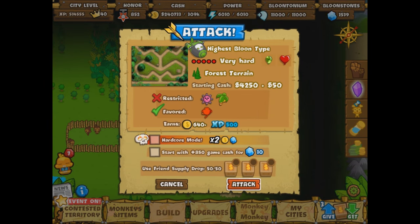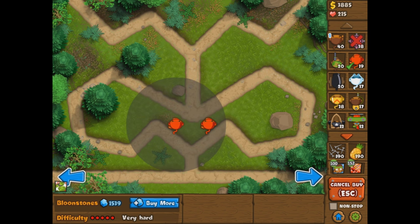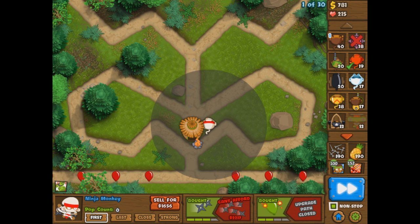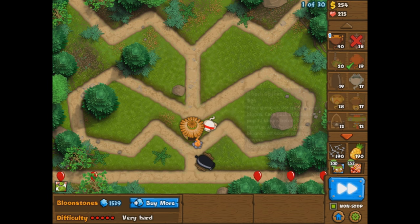Let's make sure we click the right one — I don't want to beat the wrong tile. So how are we going to do this? No banana farms; this is one of these stupid tiles that doesn't allow them. So we're going to do some sort of ninja start. We're going to go monkey village, do a ninja, go boom boom, three-two. We're going to non-stop this. And we're going to get a cannon for our lead popping power. If we have to, we'll use a pineapple, but I don't think it's going to be too necessary.